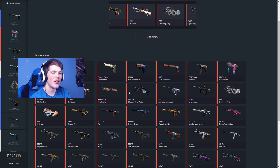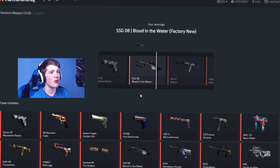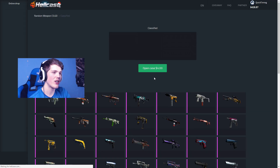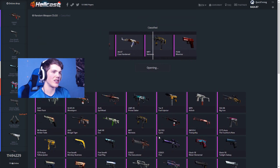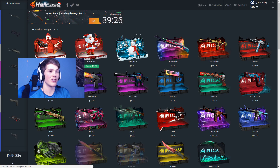Moving on to the next one — Cover case, this case is seven dollars. Once again some really nice skins in here. And we're getting — that is amazing from a Covert case, twenty-nine dollars! Let's go. Let's go for a Classified case — this one is probably one of the cheaper cases on the website, but there are some very nice skins in here. Cayman, no stat track, Battle Scarred — not the greatest at all.